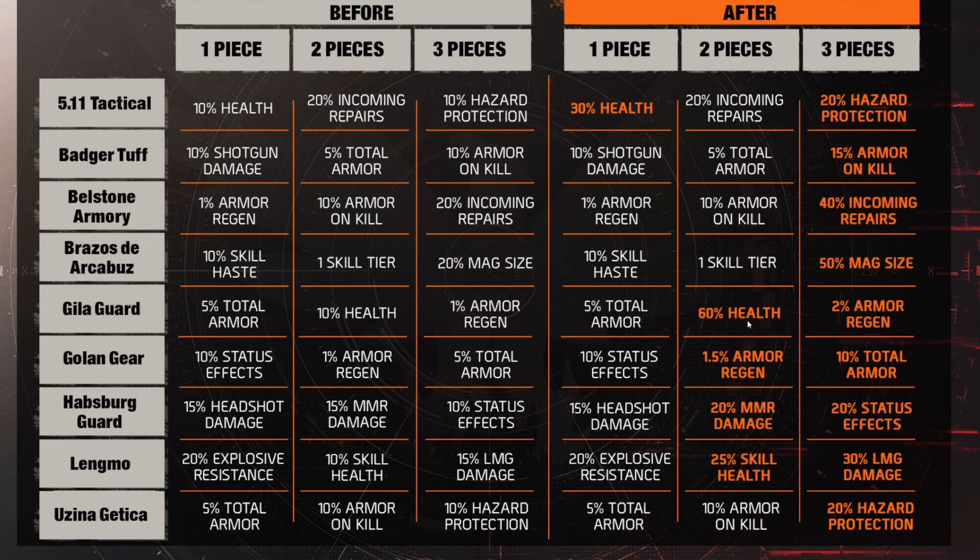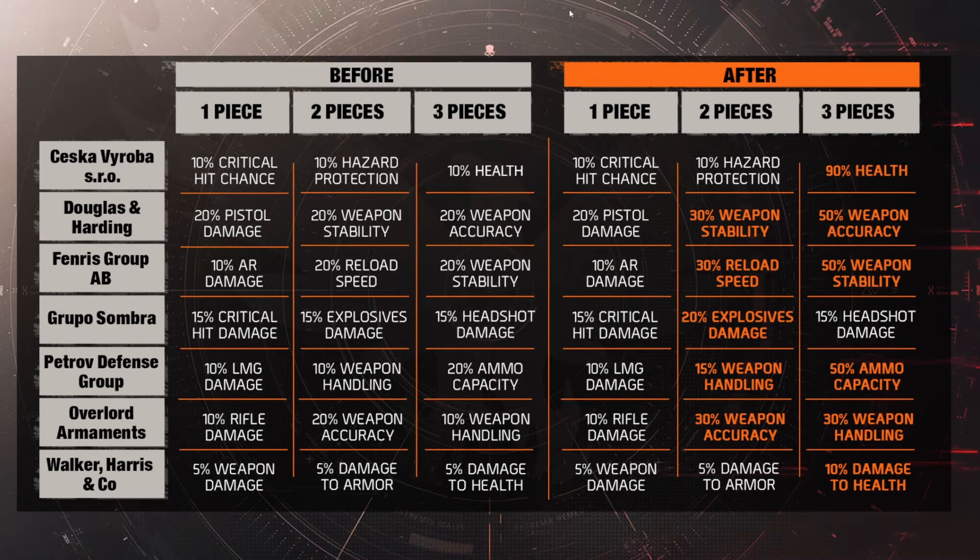Look at Shashka - 90% health on the 3-piece set bonus. Like, I would love to make a 2 million plus health build now and see what happens - a meme build. There's just a lot of health happening here: 60%, 75%, 90% health bonuses across various brand sets. They're really pushing health in this update. Stay healthy, guys - that's what they're telling us.